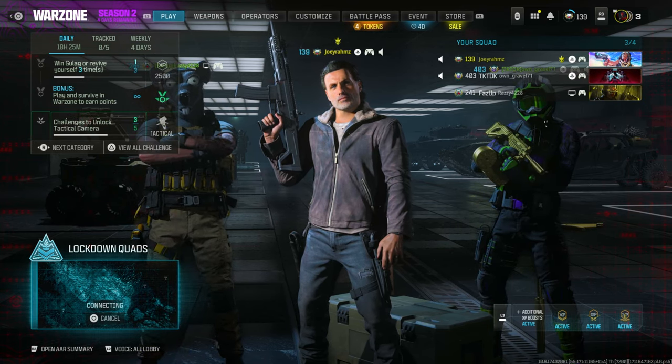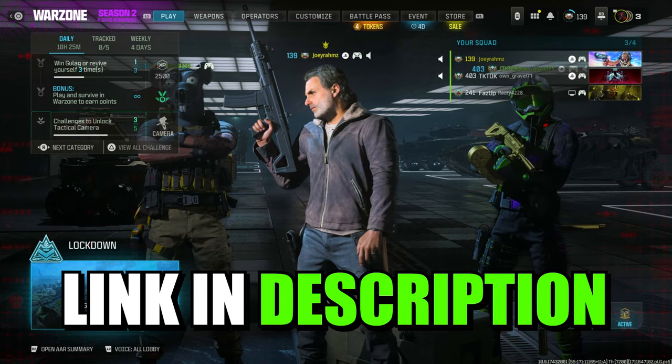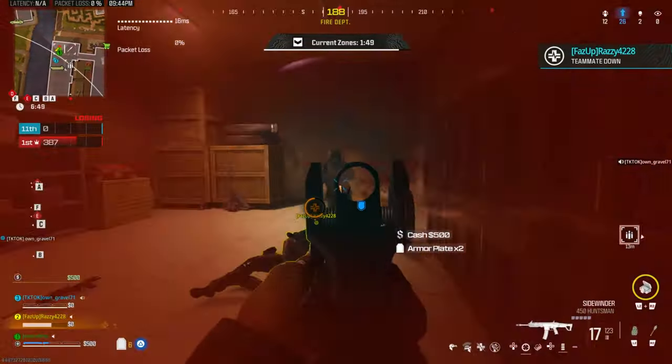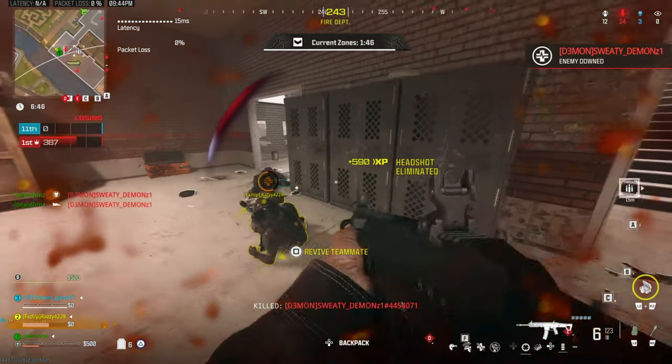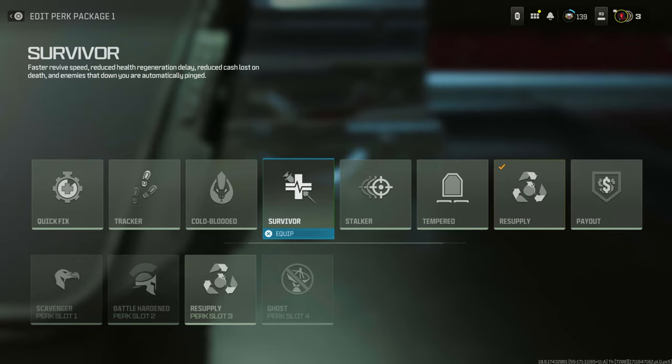Go ahead and join Lockdown Quads and grab some friends with you. If you don't have any, join my Discord — you can find a ton of people there wanting to play. These two are from my Discord, thank you very much guys. You're going to ask your friends to equip the RPG, resupply perk, and a frag grenade. For you, just get the survivor perk and whatever weapon you want to level up, and that's it.